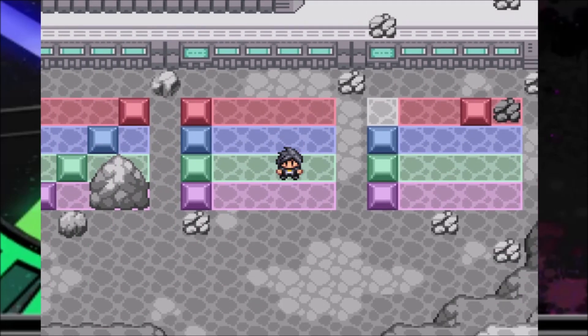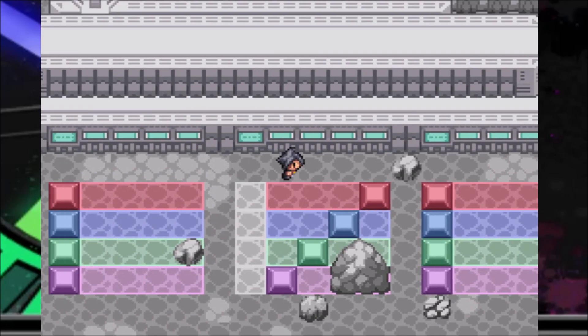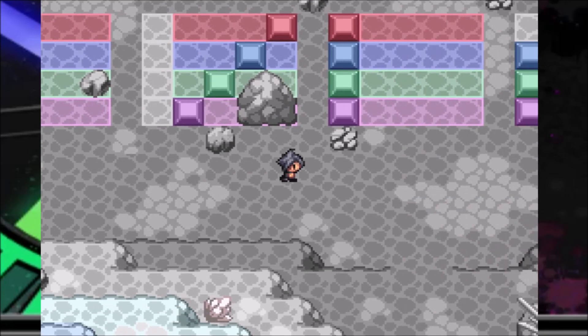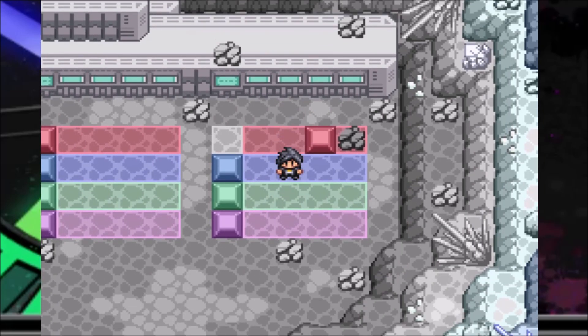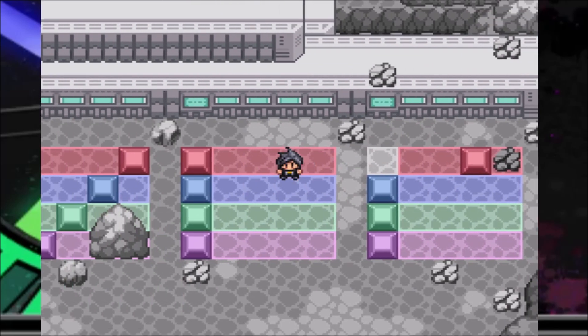Tabular — but then I wrote down the information for foliation, and it has seven hardness, above large size, above hexagonal. That means hexagonal has to be in the bottom two slots because it has two above it, so it couldn't be ruby. Ruby has to be in the top two slots, meaning ruby has to be tabular habit. One down, a lot more to go.